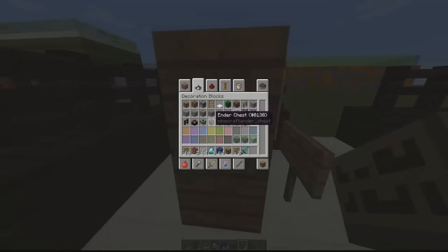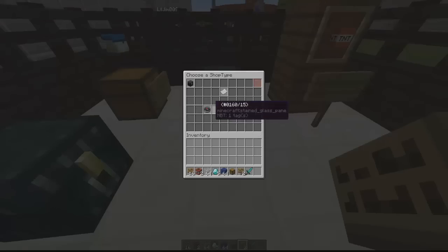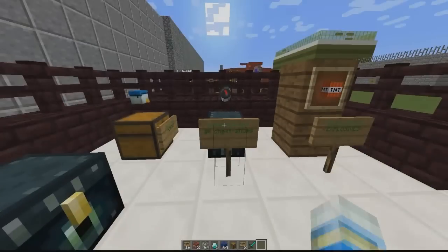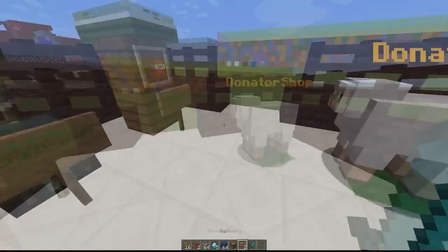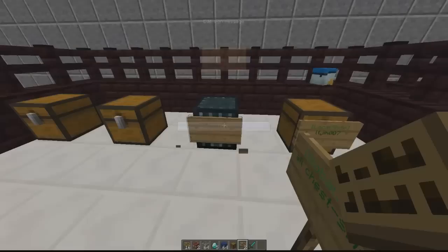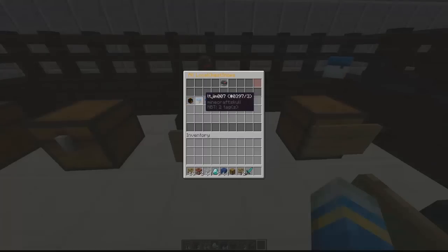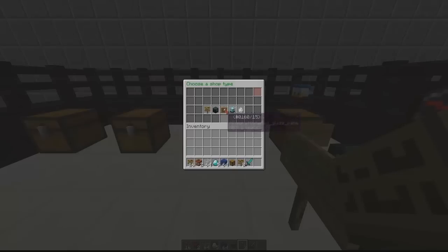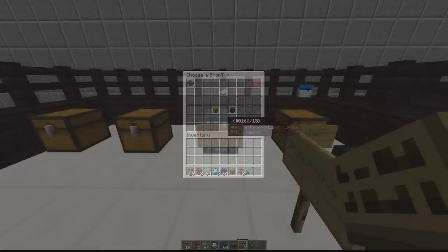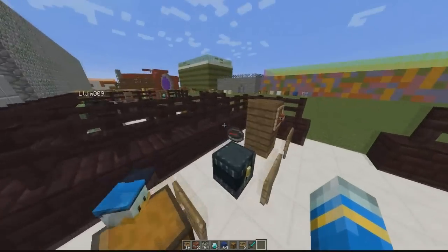Grab an ender chest, place it down, type 'global shop', hit done, select ender chest, choose all items, per player, and hit create shop — that's the easiest one. You can also delete shops via the exit button. By shift right-clicking a chest you can put the sign on the front, which looks much better. Recreating with multiple items and admin shops only shows a new item on top so players know what the shop is about.